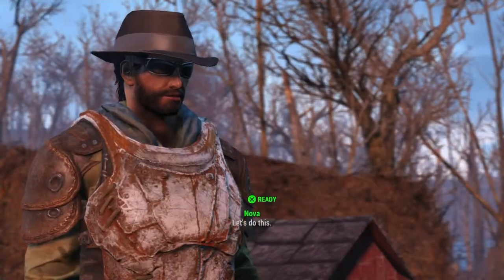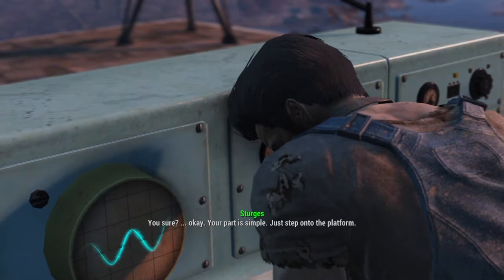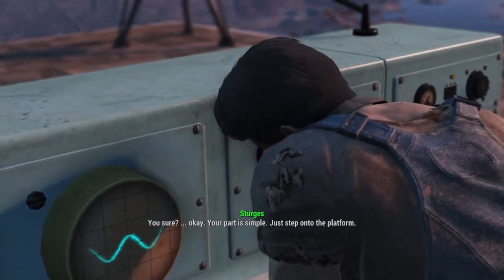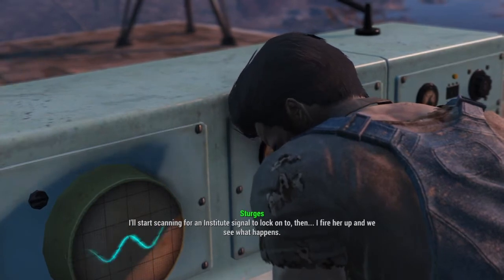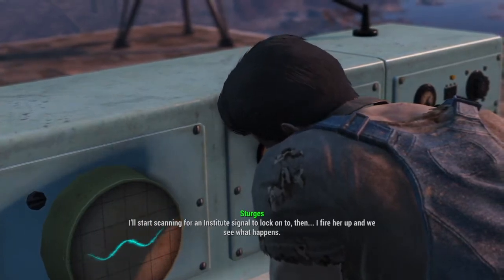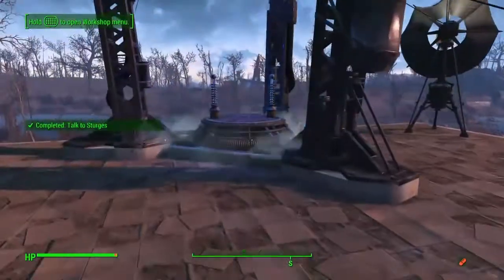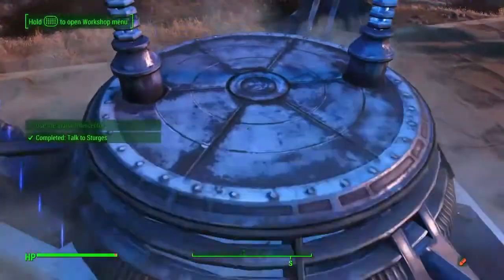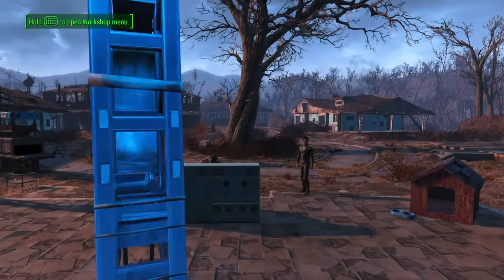Let's do this. You sure? Okay, your part is simple. Just step onto the platform. I'll start scanning for an Institute signal to lock onto. Then I fire her up and we see what happens. Just get on the platform. I'll do the rest.